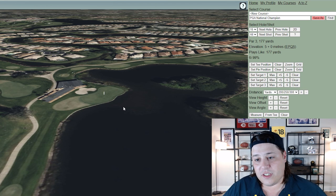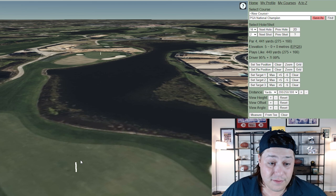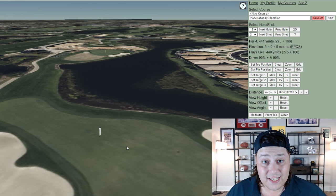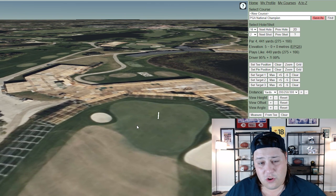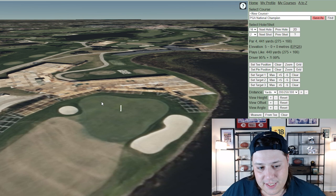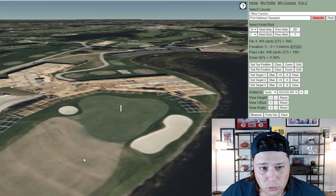Hole 16 is another forced layup — you literally cannot hit driver, every player hits an iron off the tee. Even so, it's a harder fairway to hit than you'd think; you'll see guys miss into the fairway bunker to the left, and some even put it in the drink with an iron, which happens every year. The approach shot isn't hugely threatened by water, but the green is massive and heavily tiered with a runoff area that repels balls 10–15 yards down — brutally difficult.